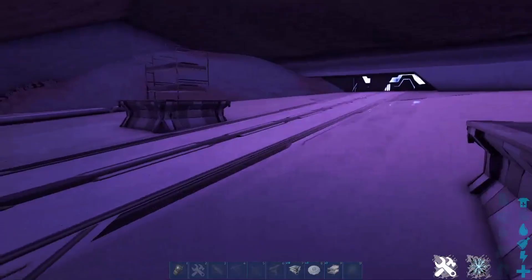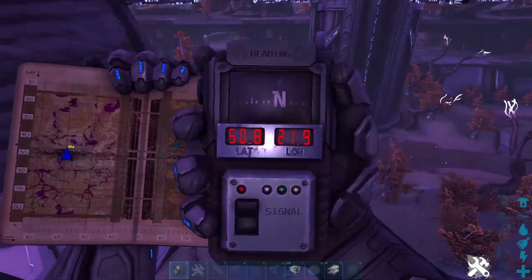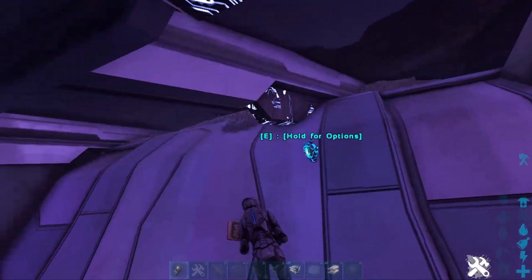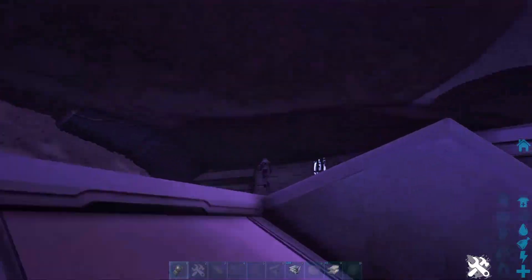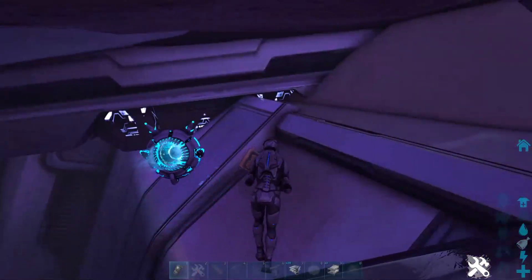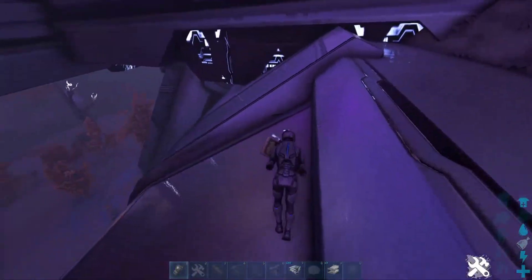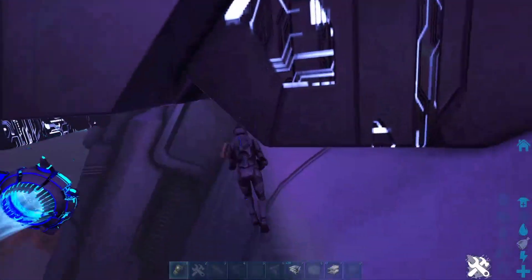Here we are at base location number 3 — here's the coords. It's not really like a rat hole; it's more like a base location. You have this area that's pretty flat. It's a bit hard to defend, but if you just spam it off with turrets you should be fine.